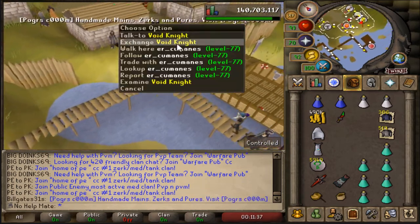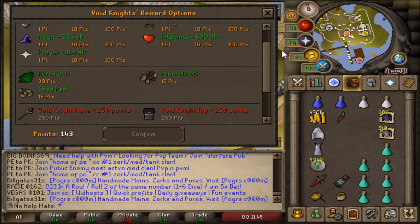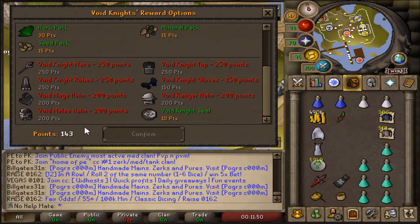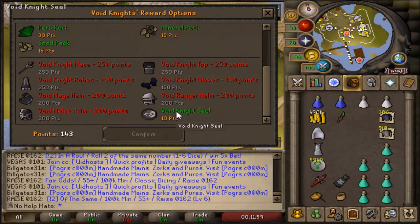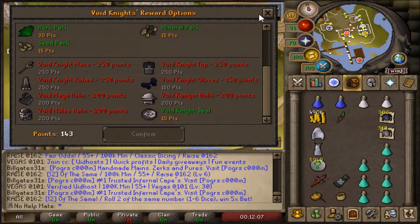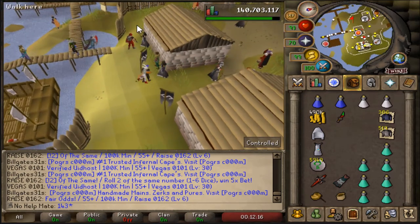Whenever you finish a game you get five, four, or three points depending on your boat, and you can come here to exchange them. I have 143 points right now. You can buy experience, herb packs, mineral packs, and seed packs, but most people go for the Void equipment. To get a full set of Void you need the gloves, top, bottom, and a helmet for your combat style — melee, magic, or range. Most people go for range, and a total set costs 850 points, which is what I'm going for.